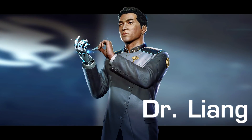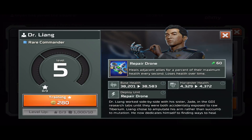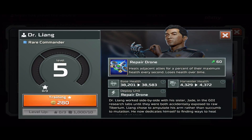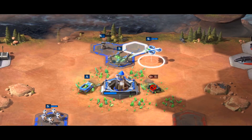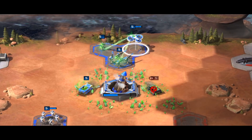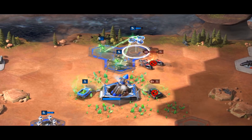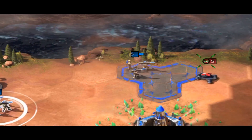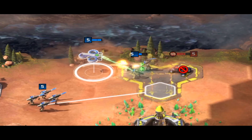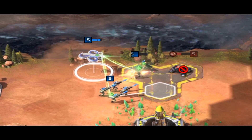Next up is Dr. Liang. The Dock spends 60 Tiberium to deploy an extremely fragile drone. The drone has the ability to heal all units on an adjacent tile. One of the most important things to keep in mind is that the drone is essentially a one-hit kill for any enemy unit, so you need to keep it protected at all times. Spawning it in the middle of a heavily concentrated area of allied units is the most useful and easiest way to protect the drone.